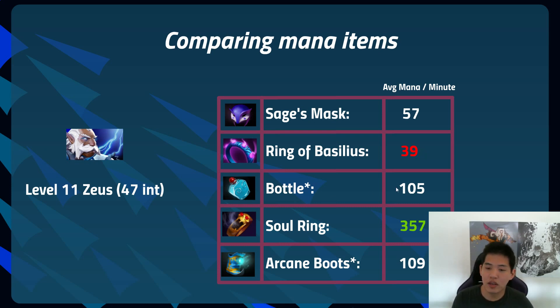Moving to more expensive items: Bottle gives 105 mana per minute, assuming you get a rune every two minutes or you bottle-crow, and none of those are a regeneration rune — so quite a few assumptions, but it gives a general idea of how the various mana items stack up. Soul Ring, if you use it on cooldown every single time, gives 357 mana per minute — that is incredible value.